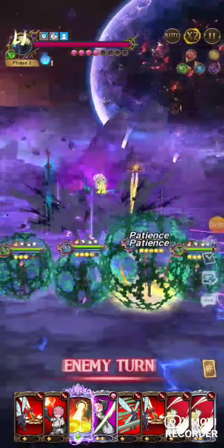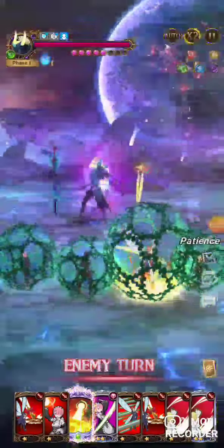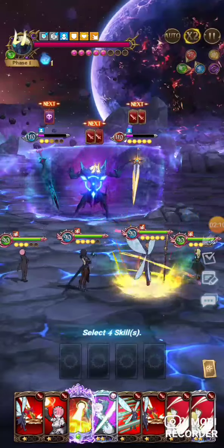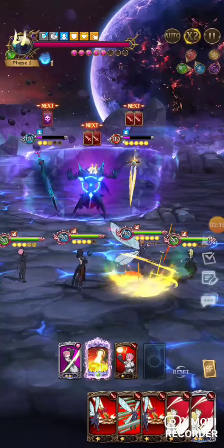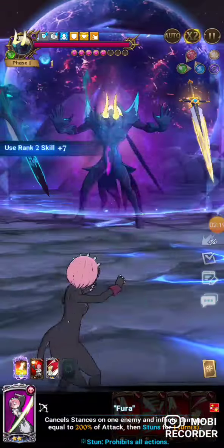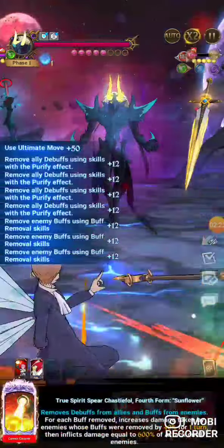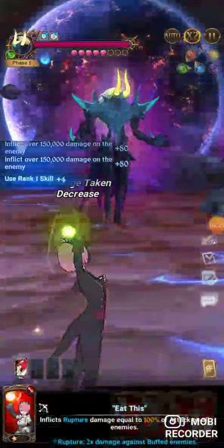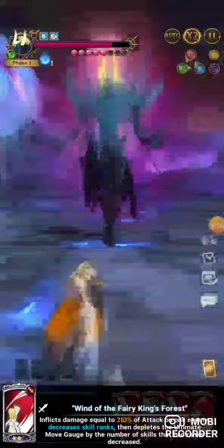We got stance removal, we got King gold — we're looking very good here. I'll just toss this even though it's not going to derank any skills. Lots of points here for buff and debuff removal. And wow, they're hitting hard.